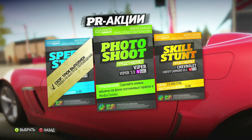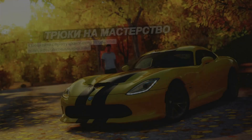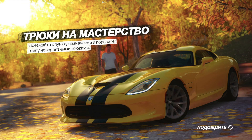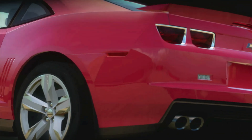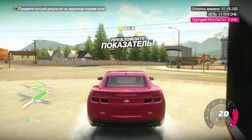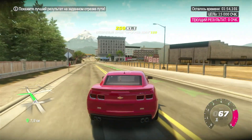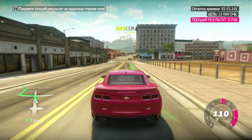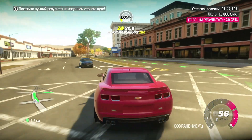So we're done with the speed stunt. Now for the skill stunt on this Camaro ZL1 — we need 15,000 points, and it seems like an easy task. But once again, it's not that easy, because the cars are completely different to those in Forza Horizon 4 and 5. They handle absolutely differently. And it is quite hard to drift in this game.